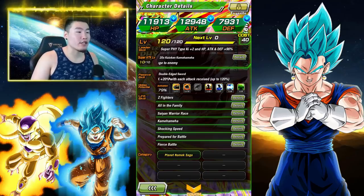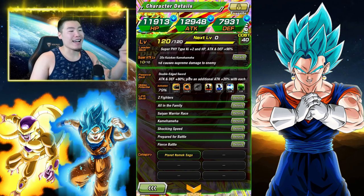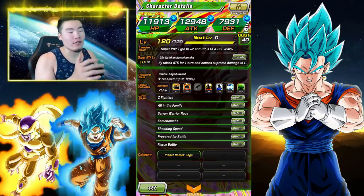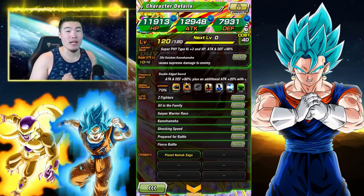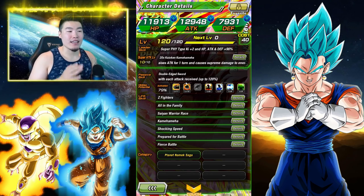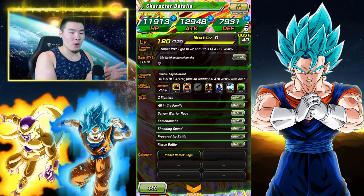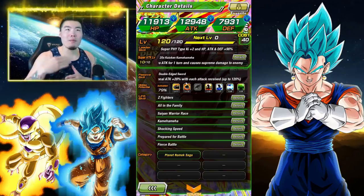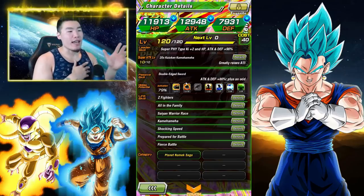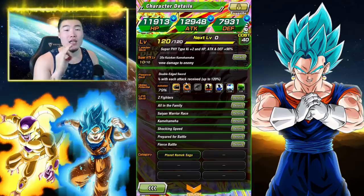His passive is called Double Edged Sword, which doesn't really make a lot of sense because double edged sword means you hurt yourself and the enemy, but he doesn't really hurt himself. It's attack and defense plus 80%, plus an additional 20% attack with each attack received, up to 120%. So on the surface it looks like he would get up to a 200% attack boost after being hit 6 times, but according to the Dokkan wiki, the attack increase from being hit is calculated separately from his initial 80% increase — they're multiplicative. At the end of the day, when you get hit up to 6 times, his attack boost can go up to a 296% total buff.